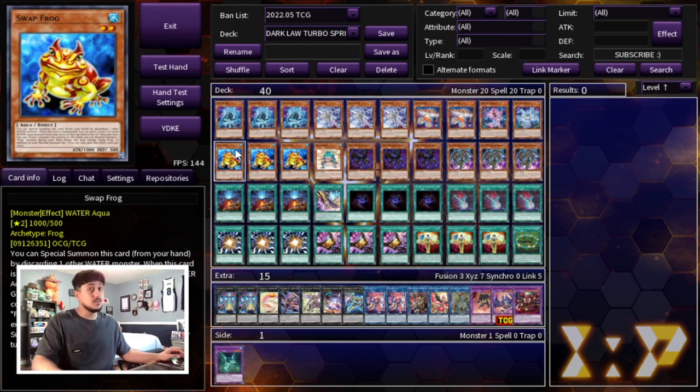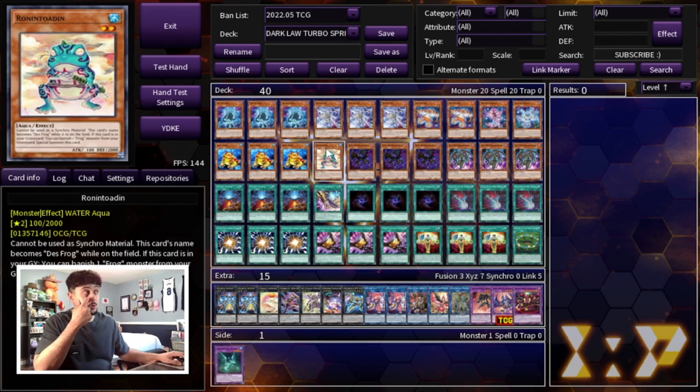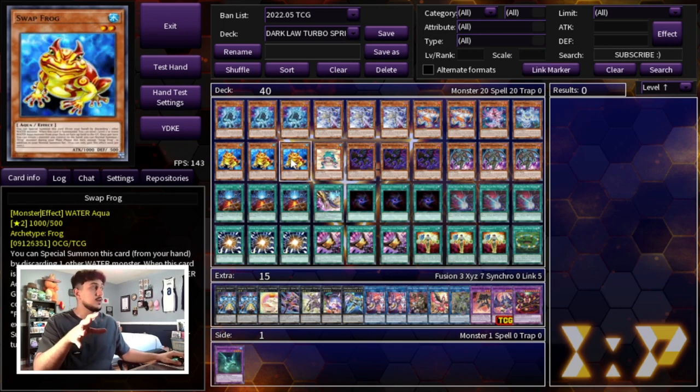We still haven't cut the Swap Frog package — this package is way too strong. Having Axe is totally awesome, it's just way too powerful. So we are playing three Swap Frog as well as one Ronin Totent. We're not playing Dupe Frog. Dupe Frog makes your deck a little more Super Poly-able and you don't want to lose to cards like Super Poly, so that's why we're playing Ronin Totent and no Dupe Frog. These are the perfect ratios.